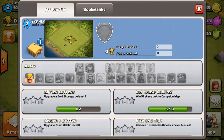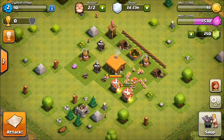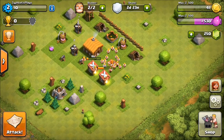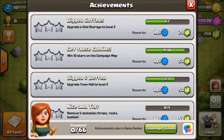If you click on the little tutorial lady icon on the side, she has an achievement area. You go through and you get three stars on each of these things. On my other account I have almost all of them done except for some of the defense ones. For example, 'Bigger Coffers' - upgrade a gold storage to level two - you do that anyway and it gives you a bonus of two gems. 'Win ten stars on the campaign map' gives you five more gems. You can build up a bunch of gems this way.